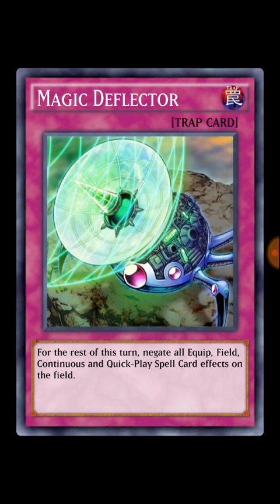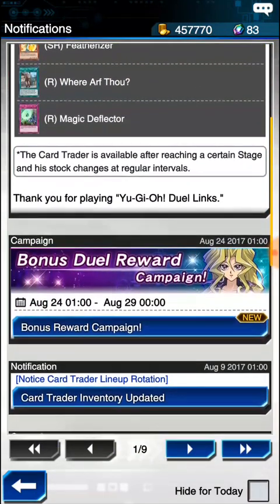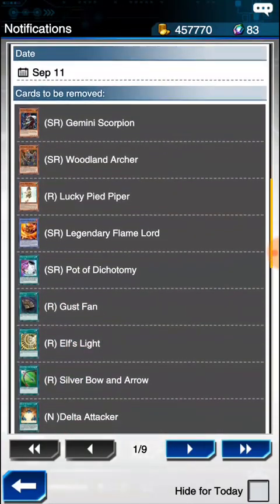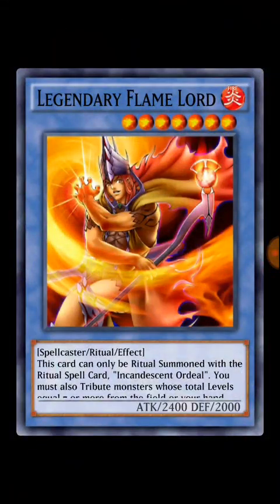Magic Deflector: for the rest of this turn, negate all Quick-Field, Continuous, and Quick-Play Spell card effects on the field. This basically shuts down Toon Kingdom, Super Rush Headlong, and some Enemy Controllers — Toon Kingdom is probably the biggest problem right now with field spells. You might want to run it in twos to counter those, but it's not game-breaking. They are also removing a ton of cards — Gemini Scorpion, Archer, Lucky Pipe, Piper, and Legendary Flamelord. I've been waiting for Legendary Flamelord for over two weeks and haven't seen a single copy.